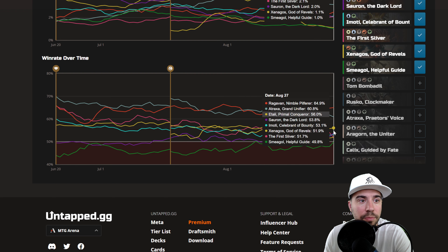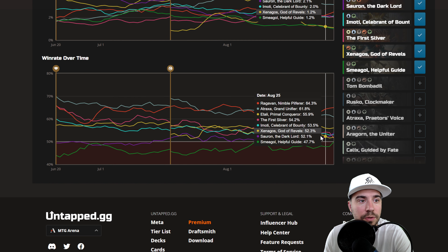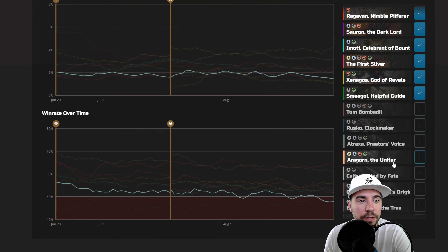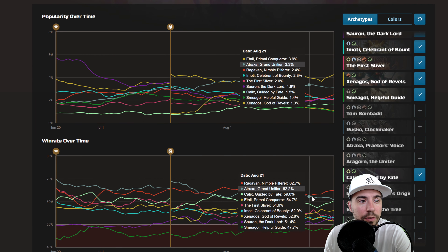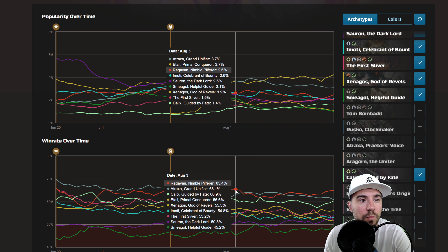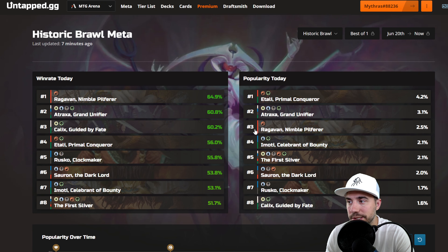We have Sauron popping back in — that had been a subpar list for a while, but now it's back above 50%, which is good. Xenagos is in there too. Additionally, Smeagol kind of popping in on some of the other lists. Let's add in Kallax — Kallax Guided by Fate is doing pretty good, almost catching Atroxa, which is important to see. If we add in Roscoe as well, there's Roscoe — always fun to see those different pieces.